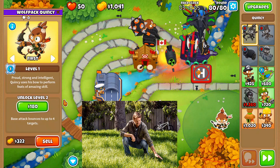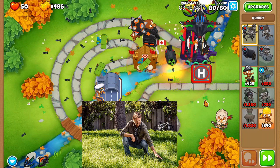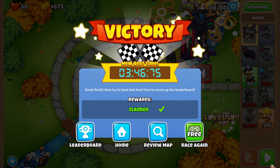The bottom right of the map is very important, but first we need to get this recursive cluster at the start of the map. Put Quincy in the bottom right hand corner and start upgrading him — put all your money into Quincy and he should clutch this up for you. A really fast time of 3:46 — under four minutes. That's probably going to be top 10%, no monkey knowledge, and it was all by touching grass. Peace.